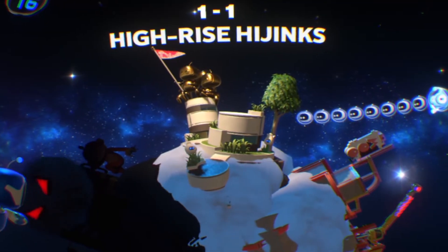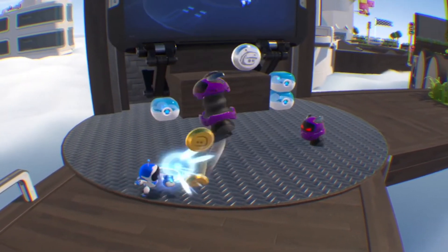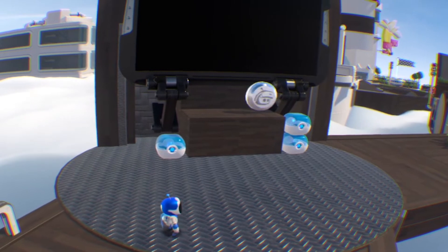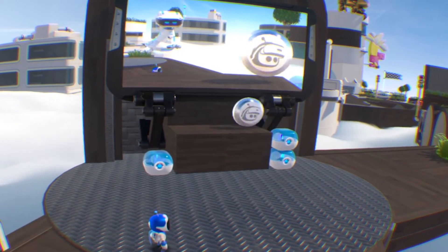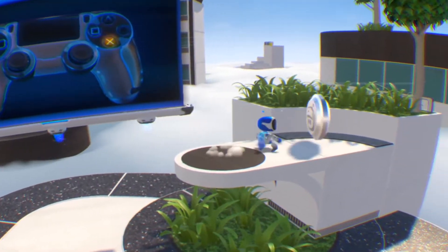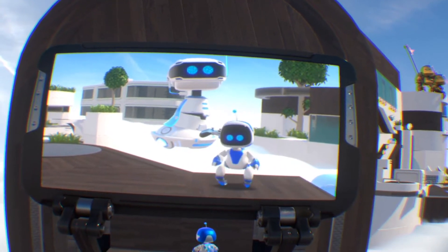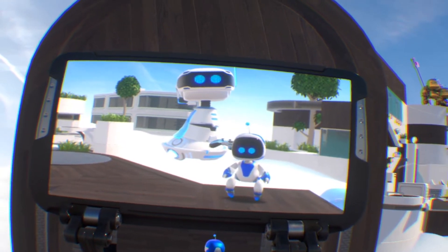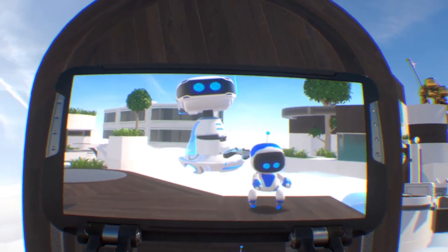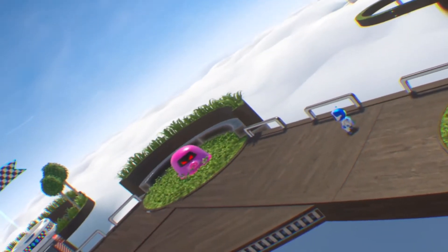The enemies aren't very difficult — it's a one-punch kill, or you can use your laser shoes by double-pressing X. The difficulty lies in the level itself: jumping at the right time close to the edge and double-pressing X. I would say it's nothing new, but in VR it's totally different from your standard platformer. The biggest difference is that you also have a physical presence in the world.